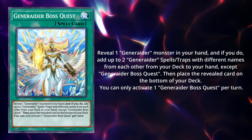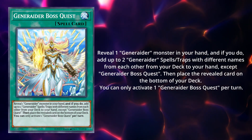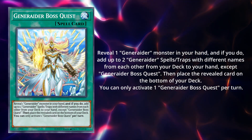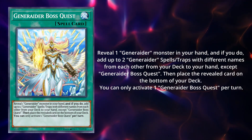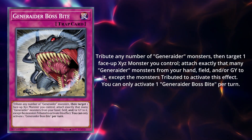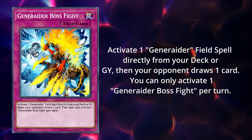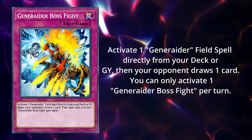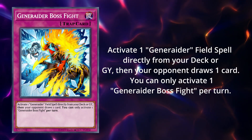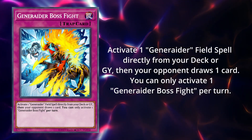Now that we know the payoff for this weird gimmick, let's introduce the remaining spells and traps. First and foremost, Boss Quest allows us to place one Generator monster on the bottom of the deck and add two Generator spells and traps with different names from the deck to the hand. This is a double plus for us, because usually we don't want to have our Generator bosses in hand — we want to summon them with the field spell from the deck. Generator Boss Bite's effect isn't bad, especially considering Levitein, but it's very, very slow. Boss Fight allows us to recycle or activate our field spell from the deck, and then makes our opponent draw one, triggering the soft once per turn effect of Boss Stage. Considering how much we need our field spell, this card is insane. If we have Ar on the board, this card is also removal.